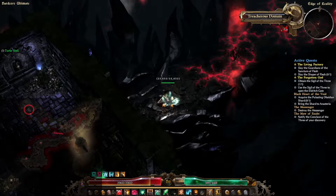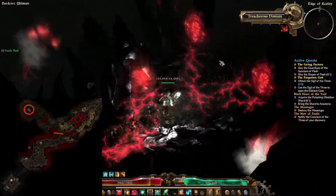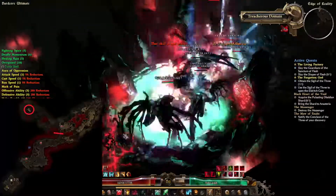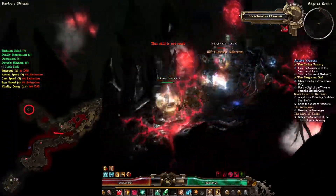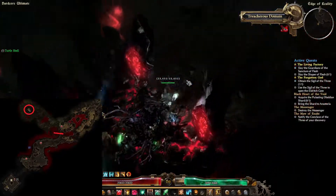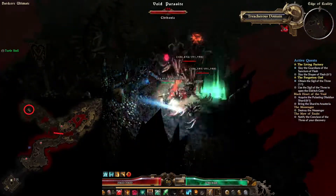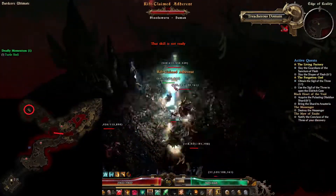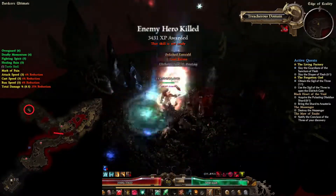About halfway into this zone you will find a hidden passage where the bloody stream is. Do keep in mind that the enemies here hit quite hard, especially the totems on the ground — they will shoot projectiles, and if you are standing on one of these it might shotgun you. So just be extra careful when running through this area.